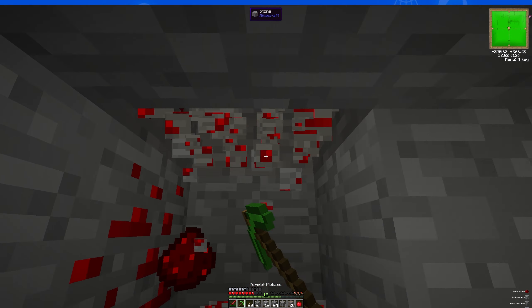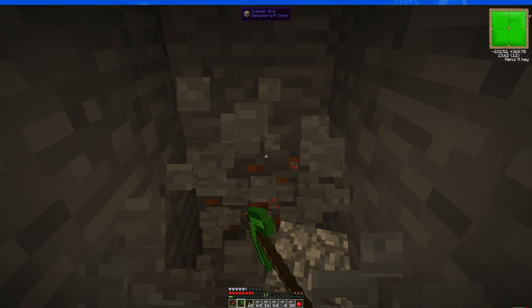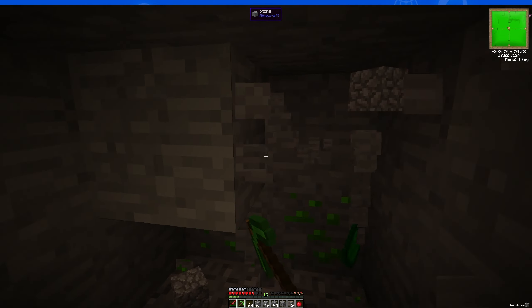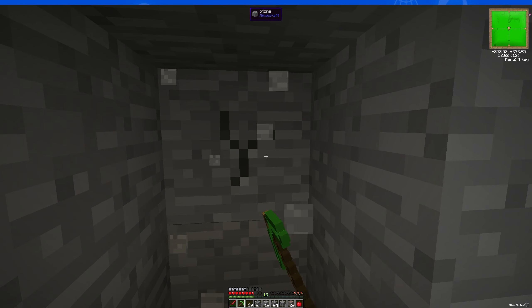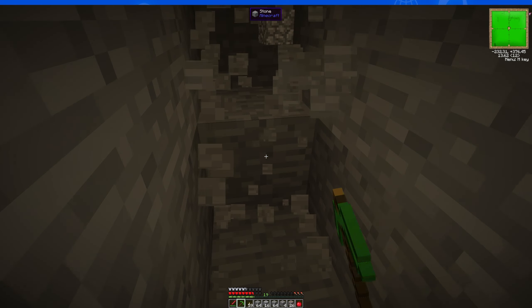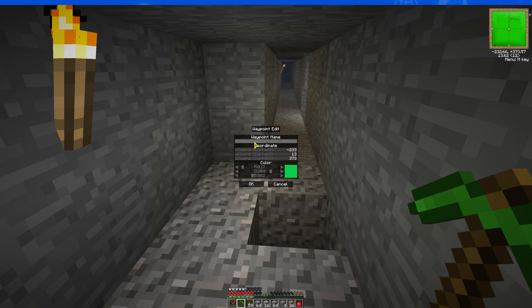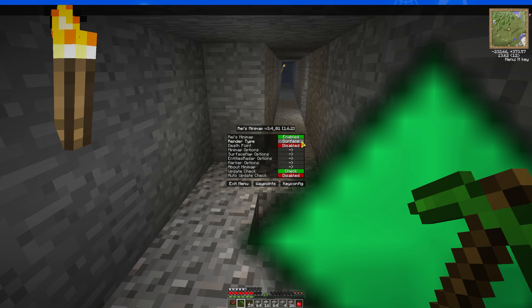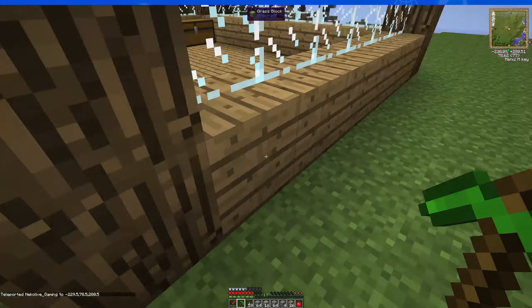Boom — Redstone! Exactly what I was looking for. I pulled out a sword. That was the main thing I was looking for — a little bit of Redstone. Getting a Diamond would be nice, but it's not like we need it just yet. I'm just gonna put a Waypoint here and then TP back out.